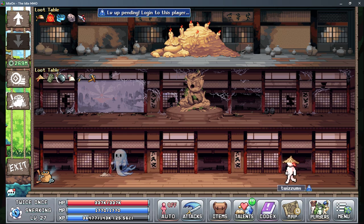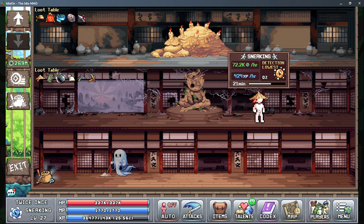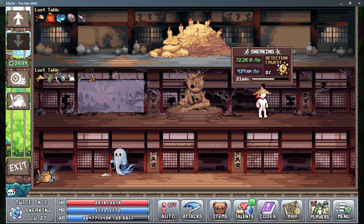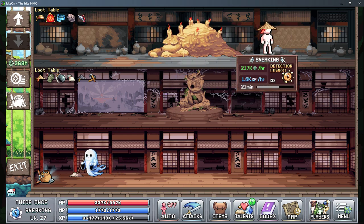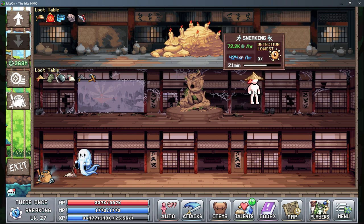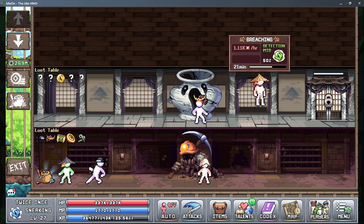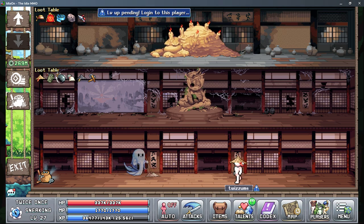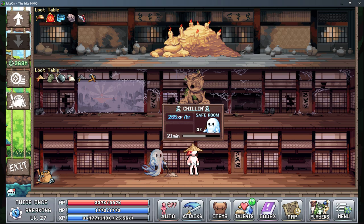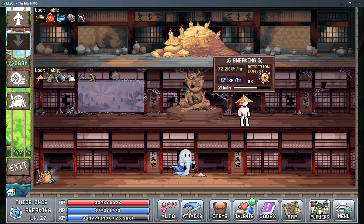In the safe room you cannot be knocked out, but if you move to different stages you're going to have a chance of being knocked out. For me, since I'm such a high level, I have 0% chance in the first stage, and the second stage I can't be knocked out at all, but you can see here I have a 50% chance of being knocked out.